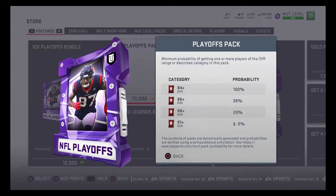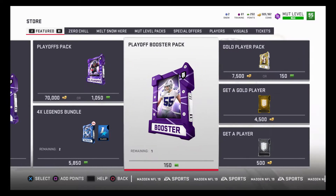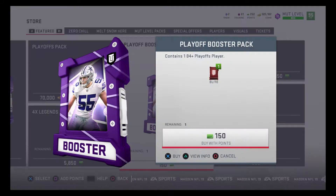Looking at the probabilities: you get 100% on 84 overall, 38% on 86, and 6.9% on 91. It is a very pricey pack.